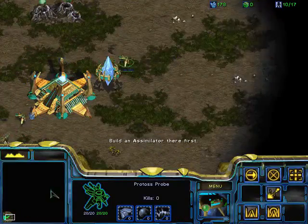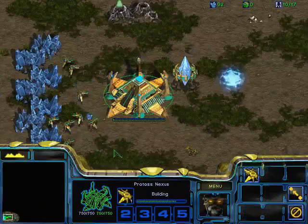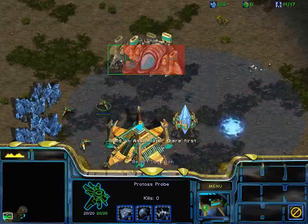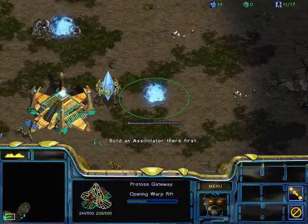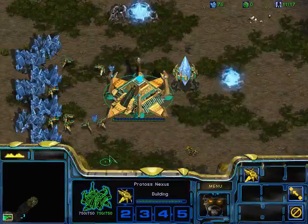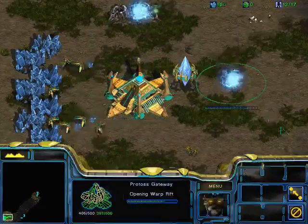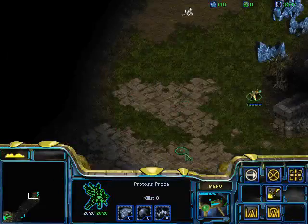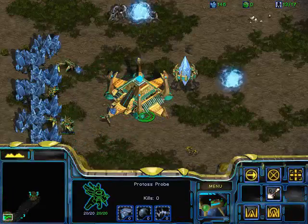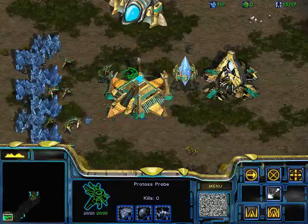For gateways, I usually hotkey them to 7 and 6, and maybe 5 if I go like a 3-gate all-in. Then you've got your units on 1 to 4, and late game you're probably going to use 5. It's also pretty important to divide your units — put all zealots in one group and all dragoons. Or use a separate group for High Templar. That's also pretty important.